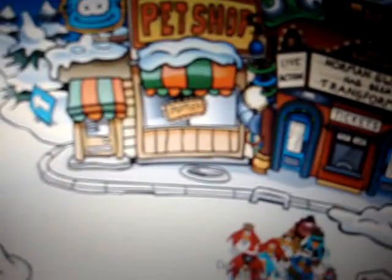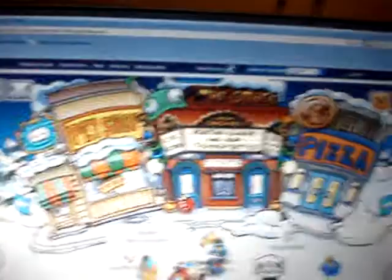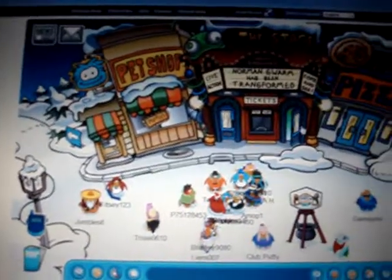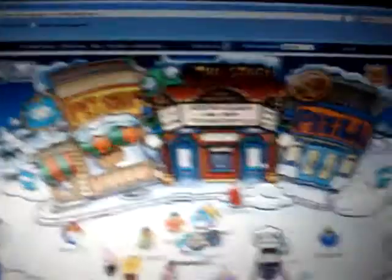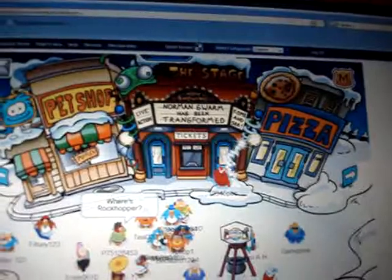Here's the pet shop. That's where you can buy bubbles — let me go in there. And there's a stage called Norman Swarm. So you can go in there, waddle there. You click on it, and the thing zaps you in there.